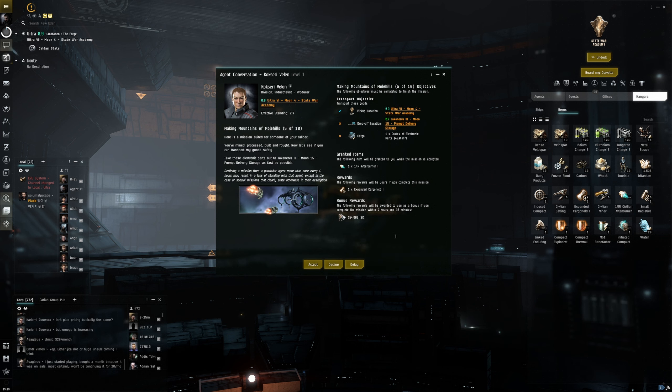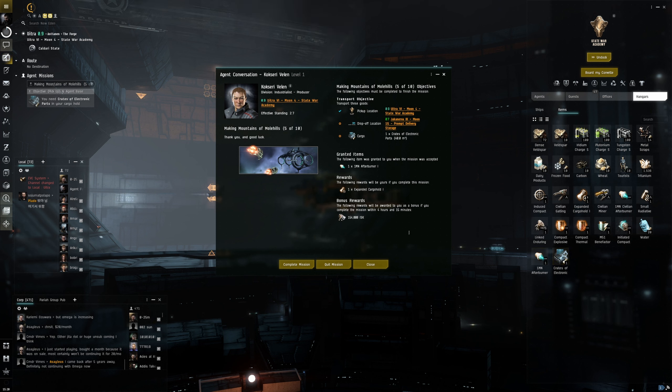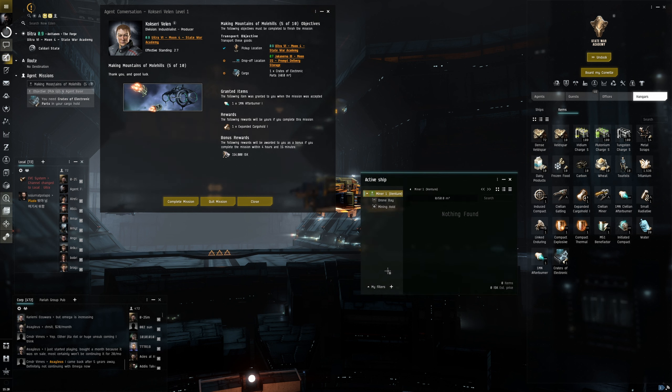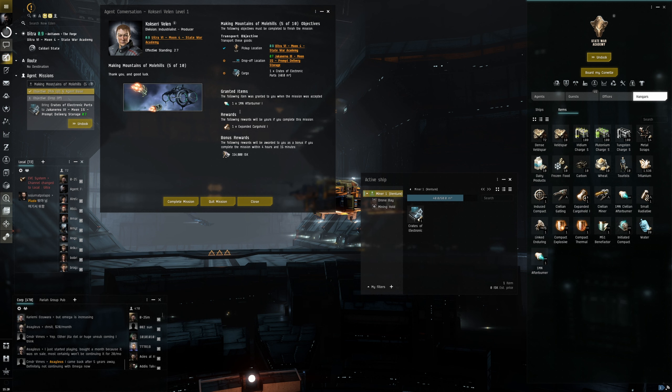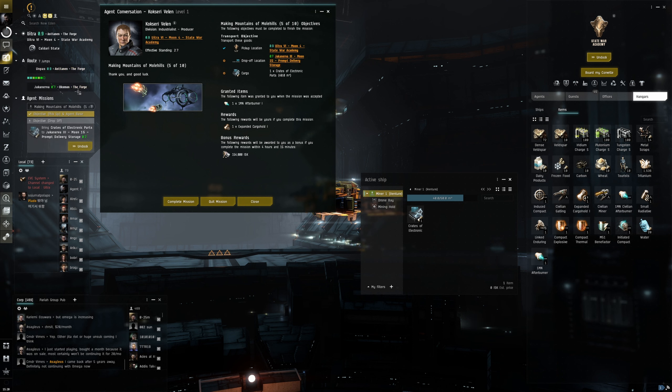Let's do mission five out of ten. We have a drop-off transport mission — we need to transport a crate of electronic parts. Once we hit Accept it gives us the items. We'll bring this up, double-click our ship, open the cargo hold, and transport the items over. We need to travel — right-click the drop-off location and set destination. We've got seven jumps to go.